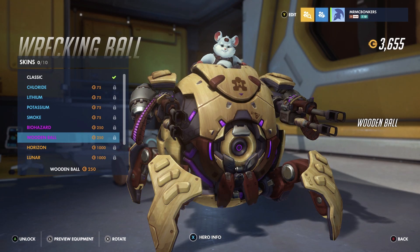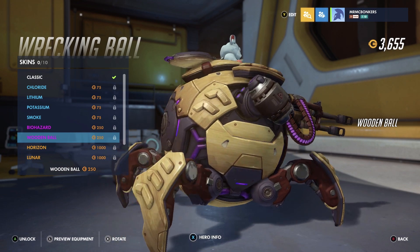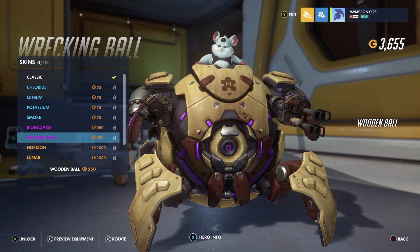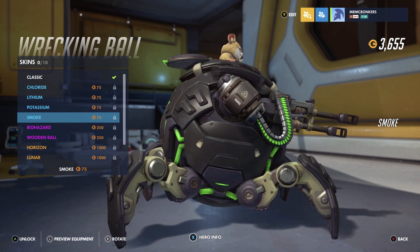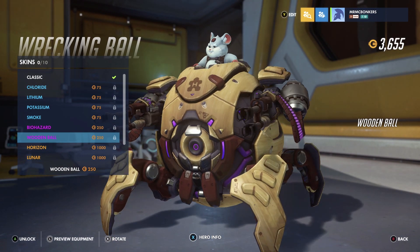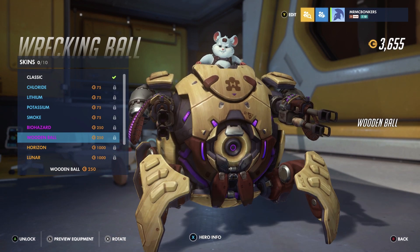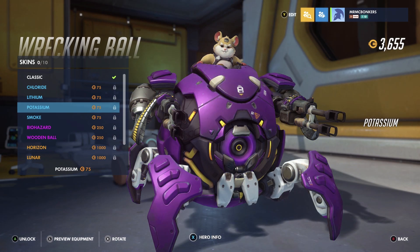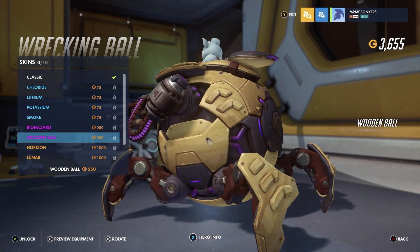Wooden Ball — it kind of reminds me of Brain Freeze Bastion, a wooden bot. This one has a purple trim and his fur changes colors. Going back to Smoke he's like a light tan and white, but in Wooden Ball he's a light gray and white. There's also an H for Hammond, and I'm guessing a puzzle piece — I'm not sure why. If you know why, comment and tell me, maybe it's something obvious I'm missing.